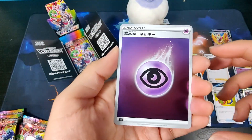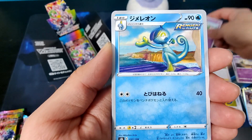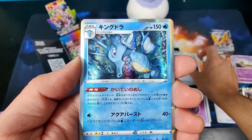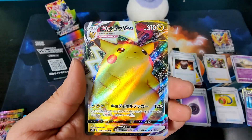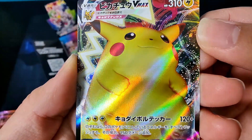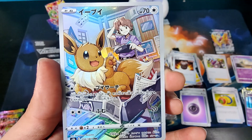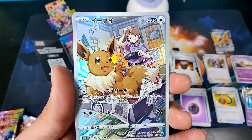Pack four: Psychic Energy, Voltorb, Ralts, Drizzile, Aerodactyl, Gloria — a new card for her — Urn of Vitality, a Kainatr Holographic, an Orbeetle, and the Chonky Choo — Pikachu VMAX — which has a print line going right down the middle. And we've got an Eevee character card with Bill. Very nice — our second character rare.